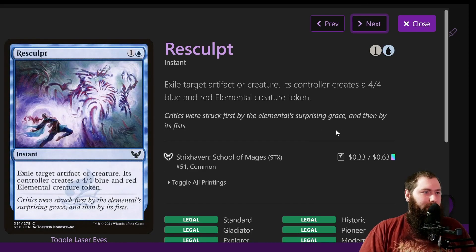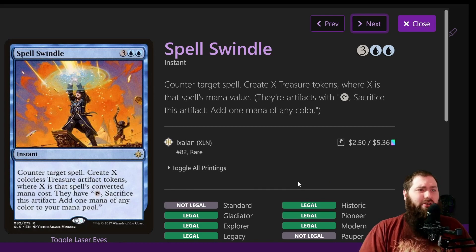Resculpt is a really solid instant removal spell — exile target artifact or creature, and they get a 4/4 blue-red Elemental token. If you're removing something like a combo piece or a really degenerate creature like Consecrated Sphinx, a 4/4 doesn't compare. Spell Swindle is an amazing counterspell — counter target spell for five, then create X treasure tokens where X is that spell's mana value. Our mana rocks typically stay around a lot longer than standard treasures, so you get a ton more value. Once it resolves you'll have the Galazeth mana again to counter something else — it kind of replaces itself.